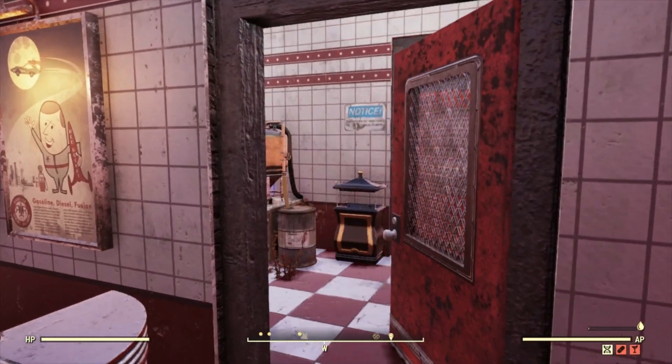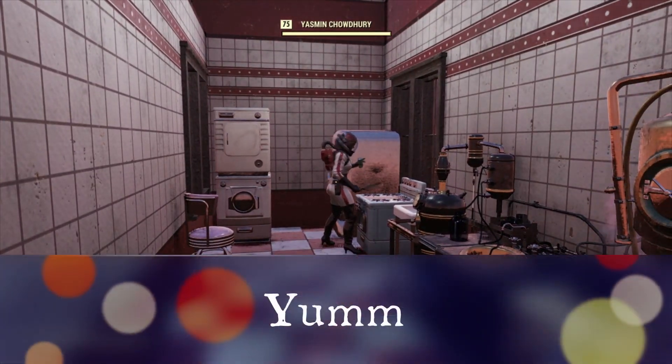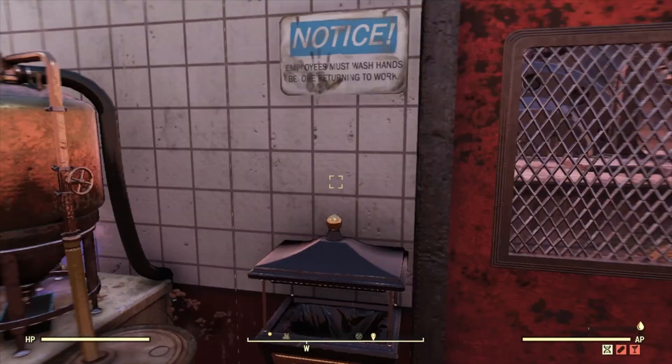Now let's take a peek in the kitchen. As we can see, he has his ally dressed in the Nuka Girl outfit and a very nicely decorated kitchen.